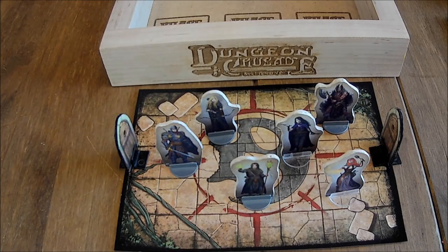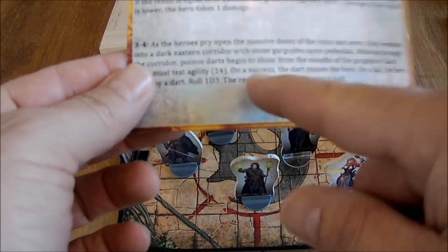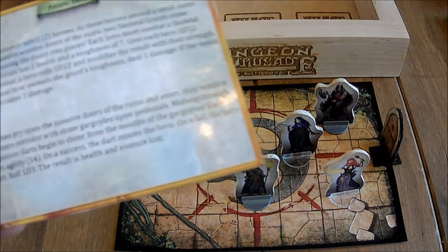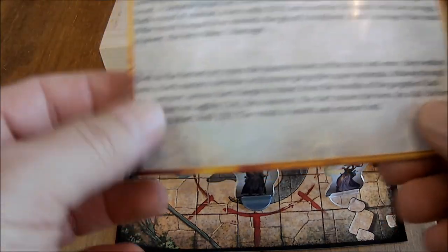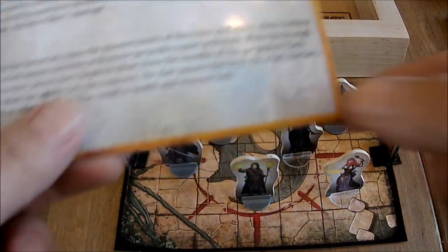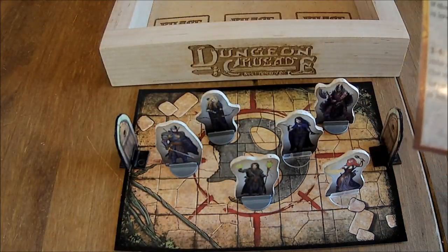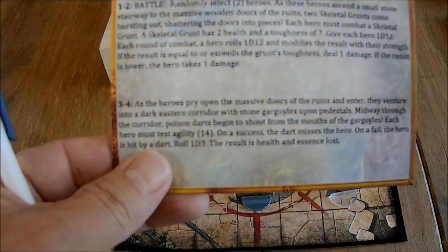Hello, and we are back with our heroes inside of the ancient ruins. They have went down this eastern corridor and found stone gargoyles upon these pedestals. So we're going to get into this kind of bad event, as I like to say. When you do these, it uses a D20 system. What we have to do is test agility, because the heroes have to dodge these poisonous darts that are shooting out from these gargoyles' mouths.